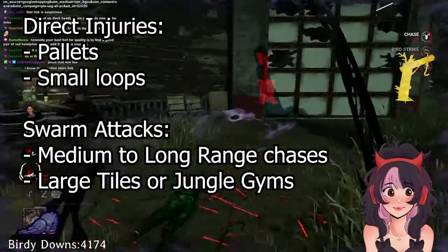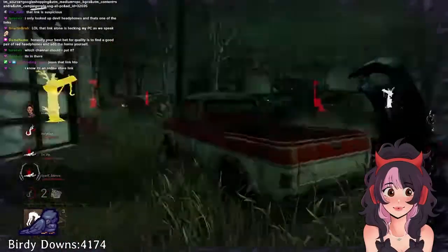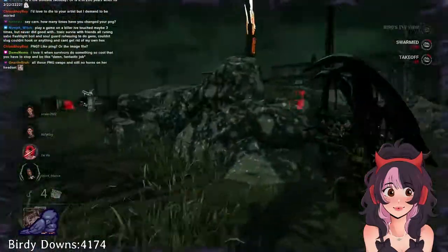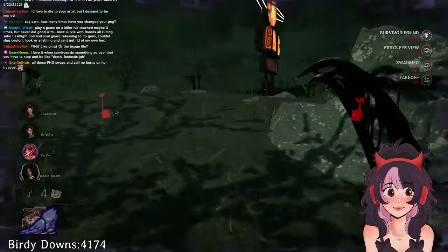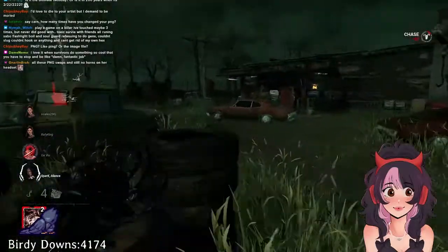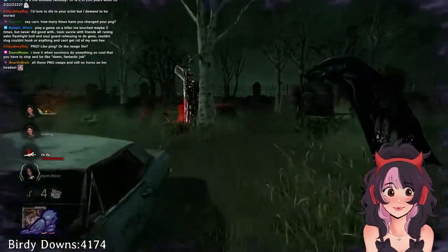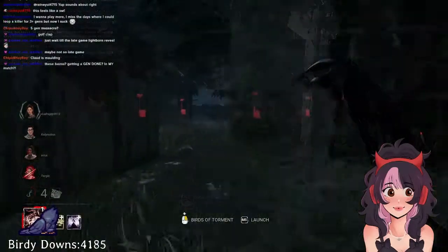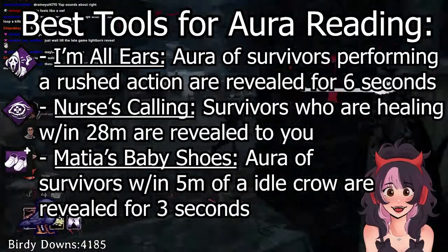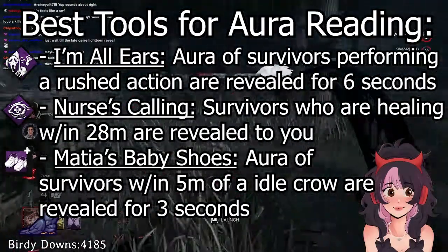Direct injuries are best saved for pallets and jungle gyms with clear line of sight. Anything beyond that, I tend to go for swarm attacks or normal M1s. With the swarm, I have a better chance of getting to play on the outside of the tile and pushing them into unsafe areas, or getting hits without going through the actual loop itself. This can be useful for tricking main buildings or survivors who are W-spacing around the map at a medium distance. Maximum efficacy comes from medium range — this is where the Artist is able to trump characters like Pyramid Head or Huntress because she can go through walls and difficult loops as long as you can predict how the survivors are going to move.